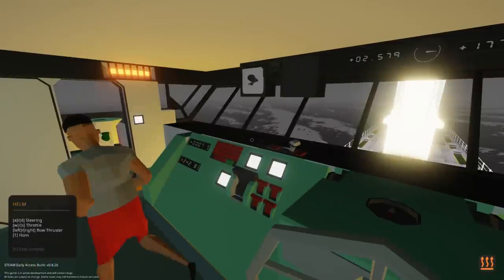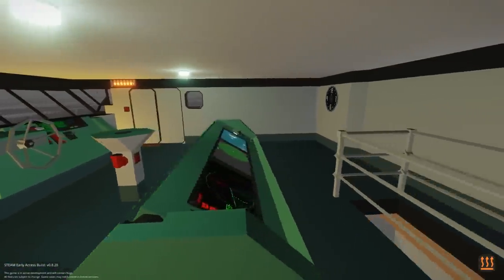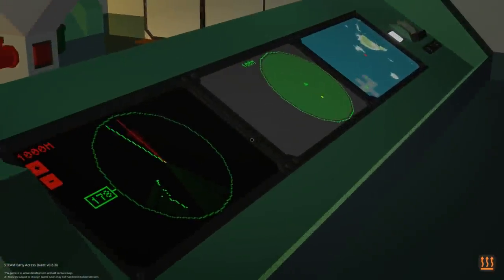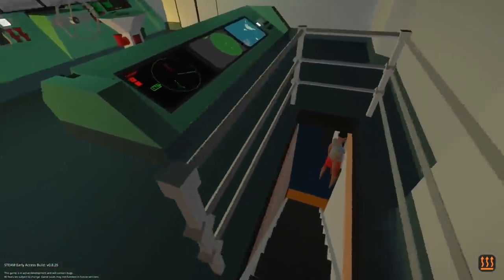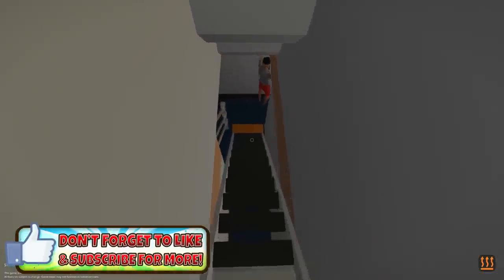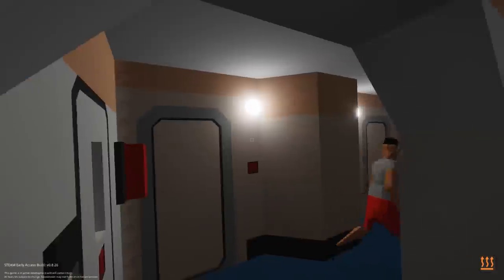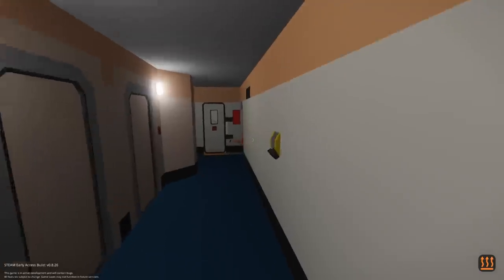Our speed is slow too. Let's go down to the engine room and check that out. Do you see the radar and all that up here? That's cool. You get to turn it all on. It's like a cafeteria in here, but we don't care about food right now because the ship's not moving.